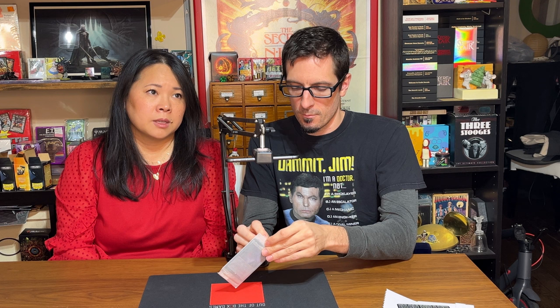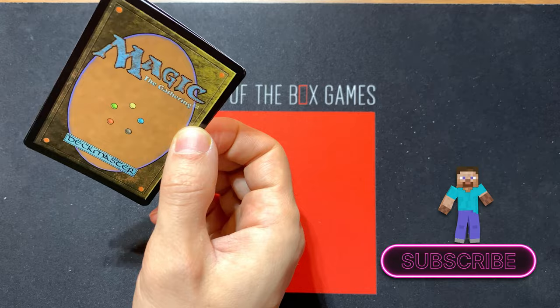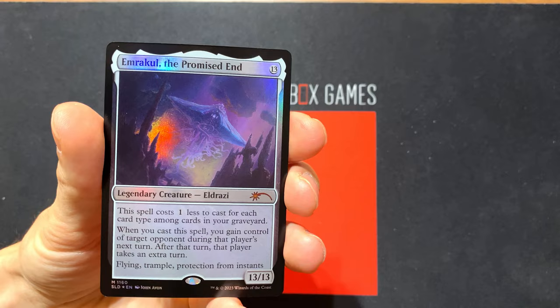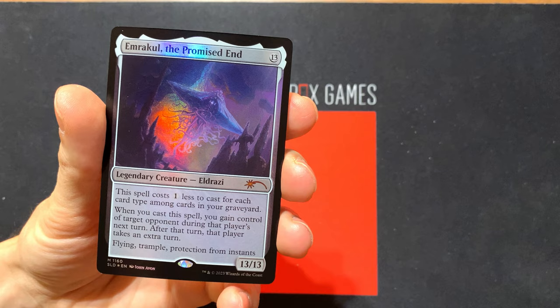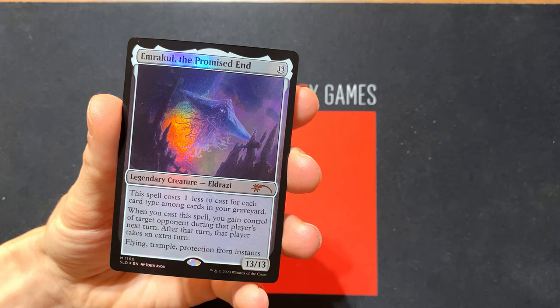There's an Eldrazi card in here. That's a real banger. I'll show you right now. And it's right there, front and center. Emrakul? Emrakul, the Promised End. This is a beast. It's 13/13 for 13 — a whole lot of unlucky numbers there. It's darker than I expected. It's actually kind of hard to see. It's an Eldrazi.